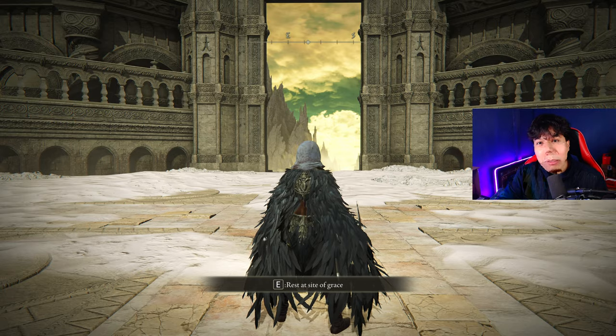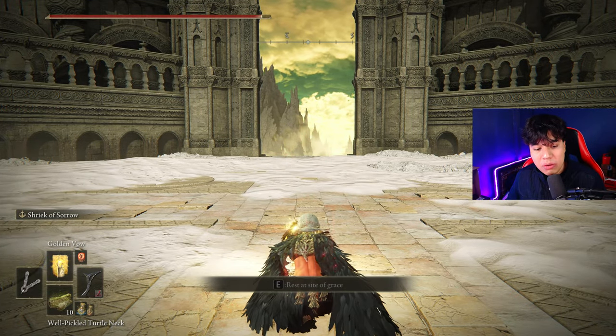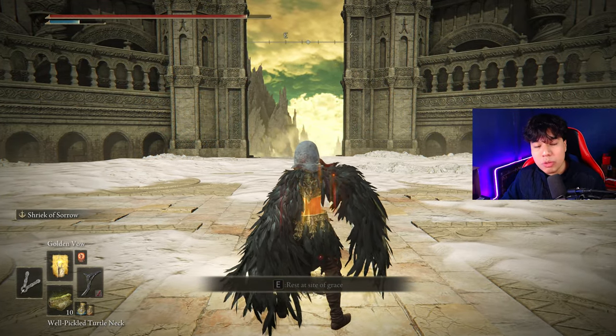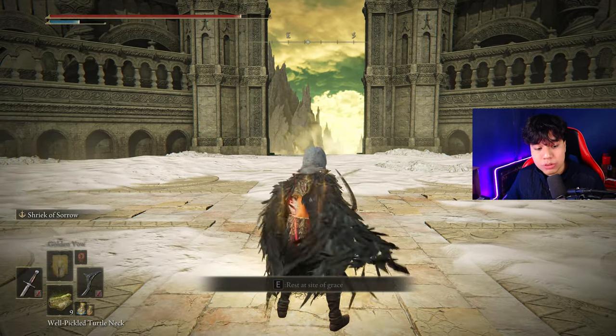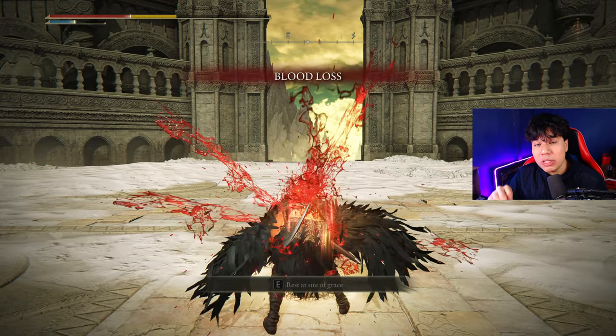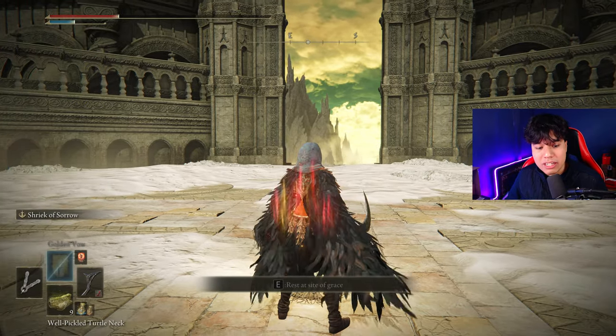Now I'll show you how to buff your character with this build. First you have to use your Flask of Wondrous Physick, then you are going to cast Golden Vow, and then you are going to eat your Pickled Turtle Neck. Just after that you are going to switch to your weapon with Seppuku and use it twice. We are using Seppuku twice because we need to use Shriek of Sorrow when we are under 25% of our total HP. This will give us the best buff from this Ash of War.